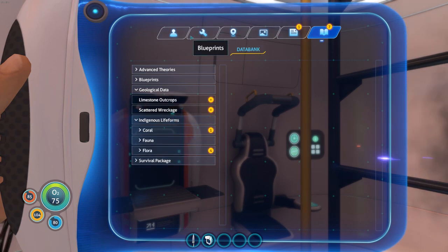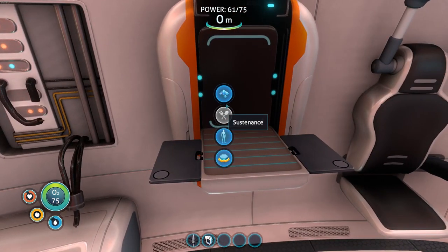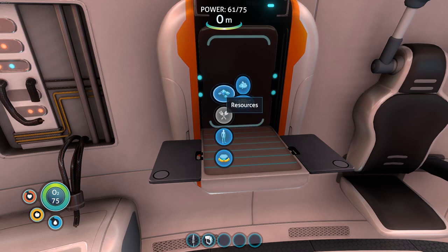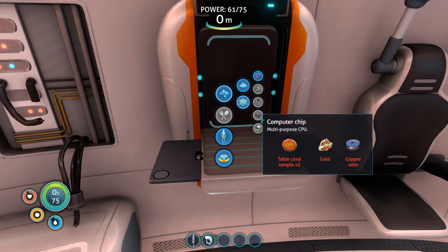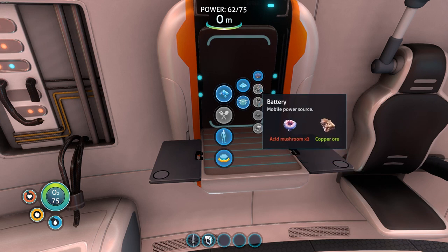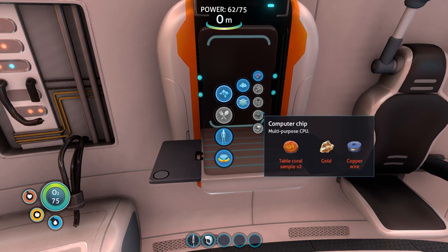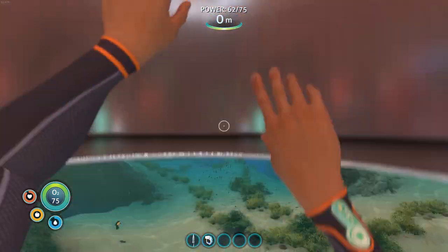I'm going to have a little read of these off-camera because I think they're going to be useful. Really, I feel like we should probably start looking towards the habitat builder — wiring kit, computer chip and battery. Wiring kit is silver. Power cell is battery and silicon rubber. Batteries are acid mushroom and copper ore, so we've got that. We need to go and search for some silver ore and some table coral sample.